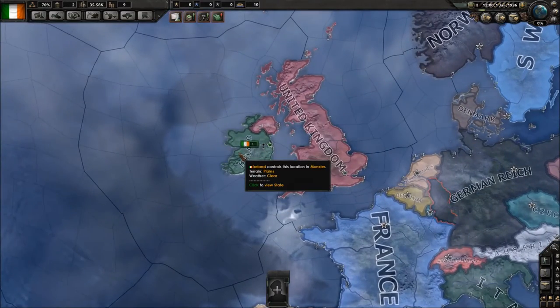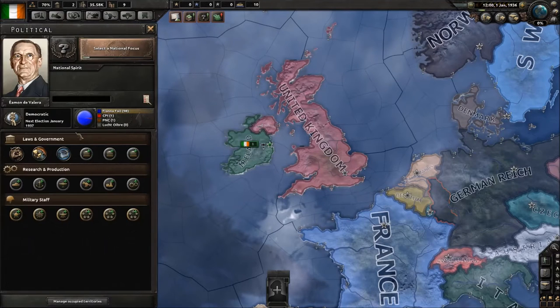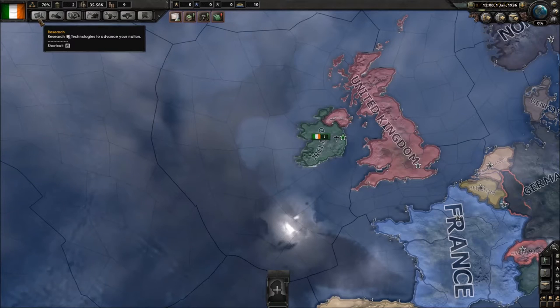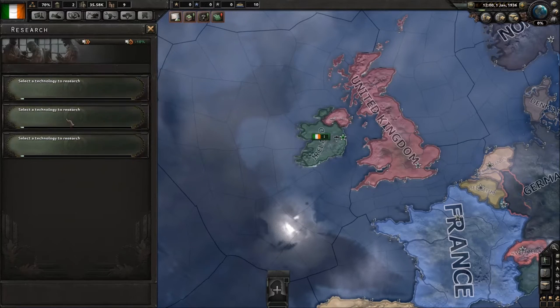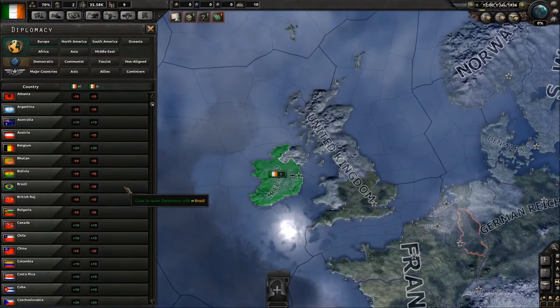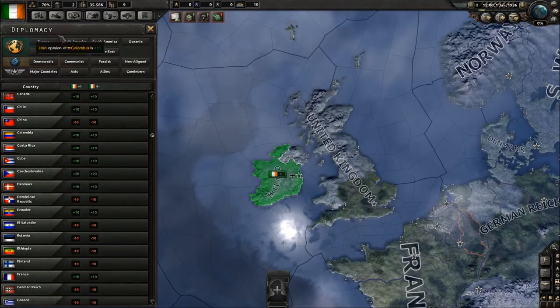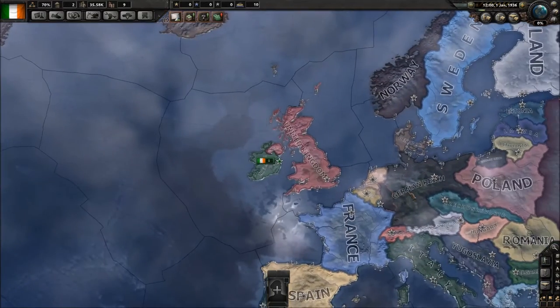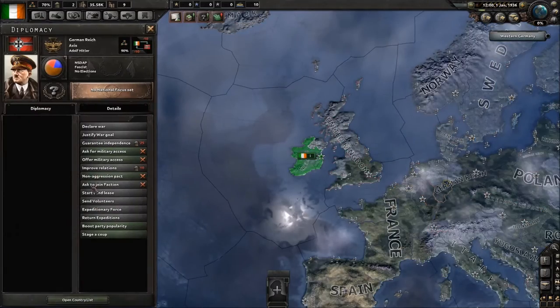So a quick little overview of the UI. This would be your nation's political tab, where you can control all of your conscription and political advisor laws, as well as research, production companies, and military staff. You can select the national focuses here. The research tab allows you to research new technologies for your faction. Diplomacy isn't really all that important — you can scroll through nations, click on them, and make political deals.